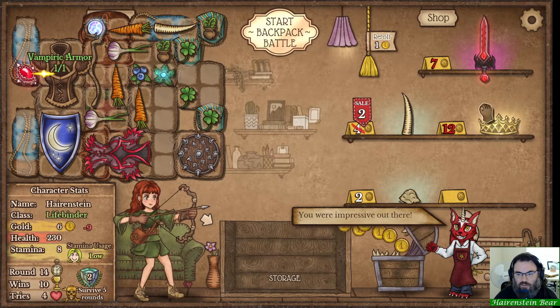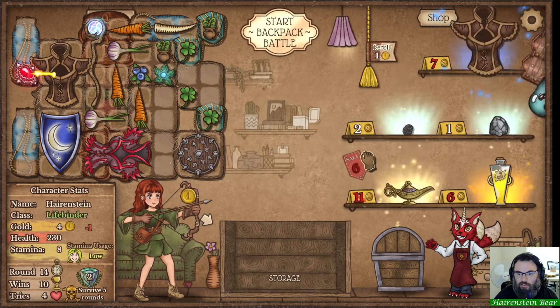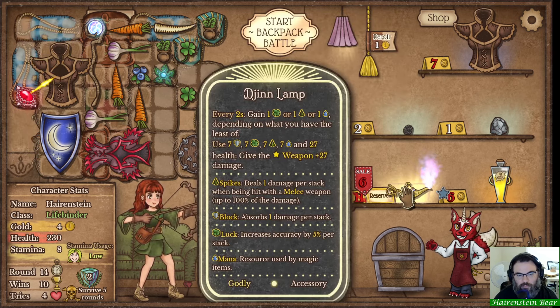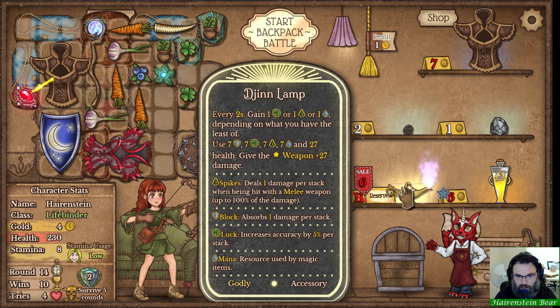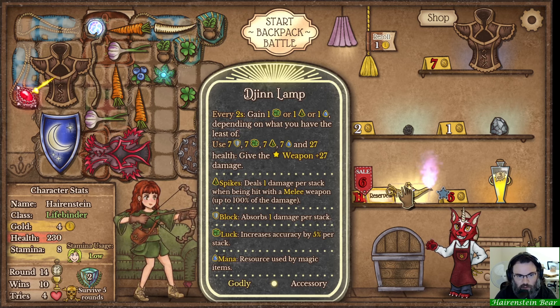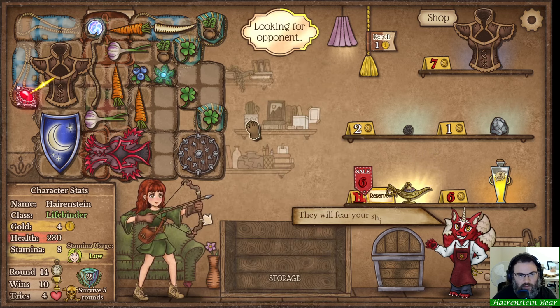Let's see if we can survive against some real builds. We'll be making vampiric there. Slide you there and you there. I have the luck covered with blueberry, I definitely have the mana covered. I need some spikes - I realize I've been passing up spikes for a while now. But I think maybe I do take the genie lamp here - I think it could be worth it.